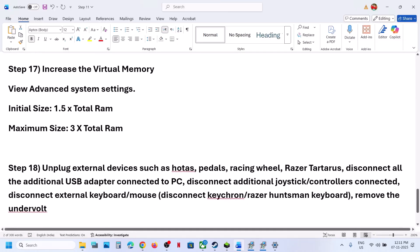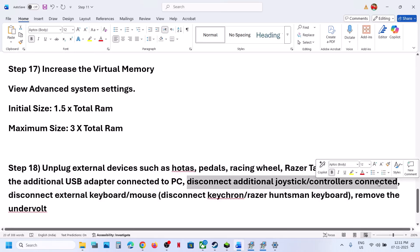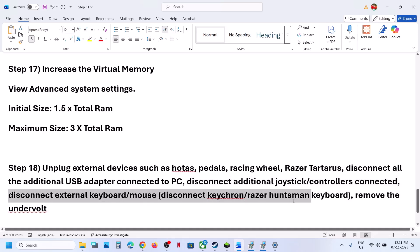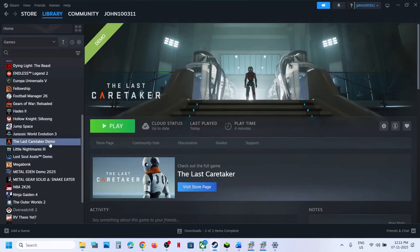Still not working? Unplug all external devices — if you have a steering wheel, pedals, any kind of USB adapter, disconnect them. Disconnect extra controllers, external keyboards or mice that you're not using, such as a Keychron or Razer Huntsman keyboard. Also remove any undervolt settings applied to the computer.